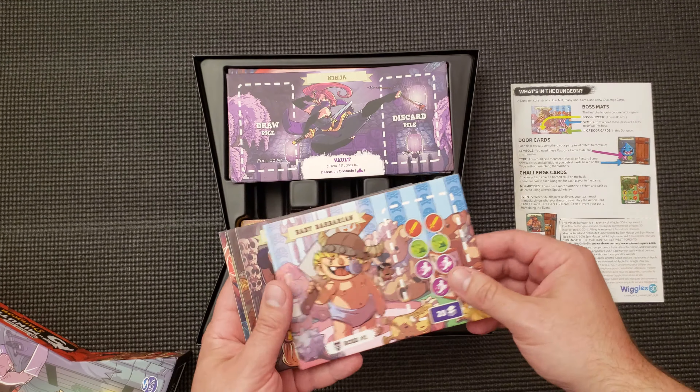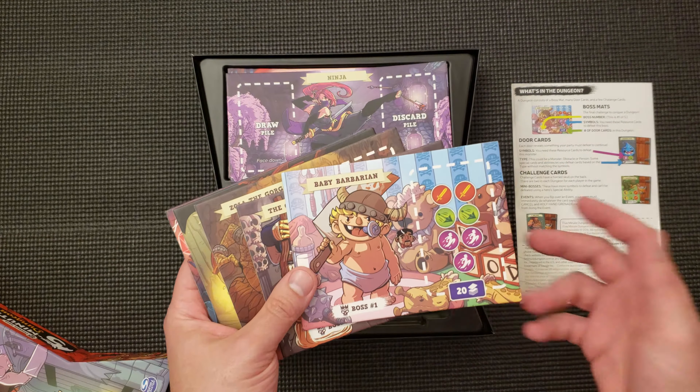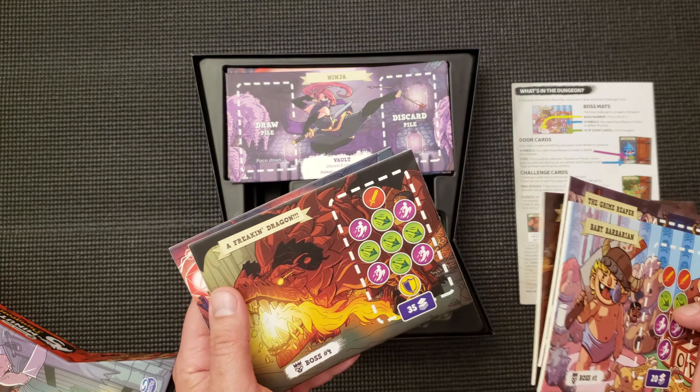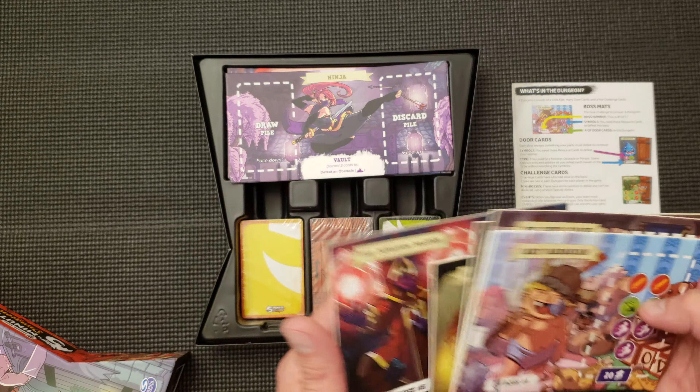It comes with your basic bosses — and I'll say the artwork on this is really cool. So you have the Baby Barbarian, the Grime Reaper, Zola the Gorgon, a freaking dragon, and the Dungeon Master, of course, is your top boss.